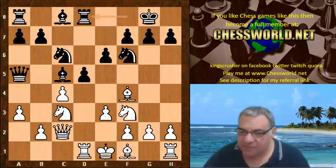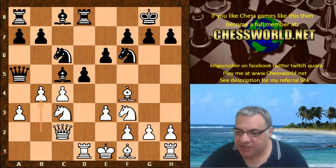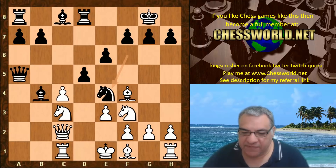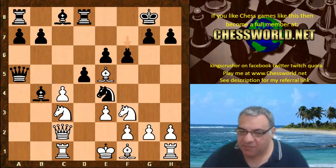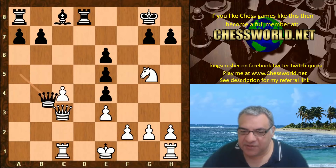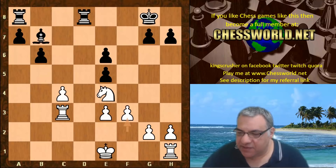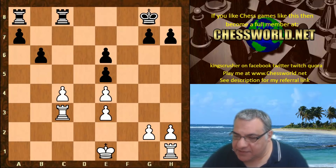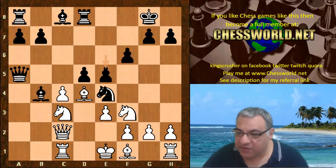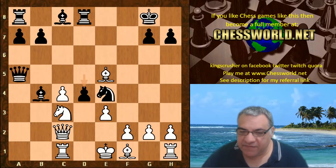Magnus actually plays Bishop e2 here — he's not tempted by trying to fork the Queen and Bishop with b4, which is quite sharp. b4 Knight takes is possible, Bishop takes with that nasty pin on c3, and then even more pressure on c3. If Bishop e5, then f6 and black is getting the piece back with interest. Bishop d3 — black just gets the piece back with a nice advantage. If instead white is stubborn with Bishop d4, then e5 and black is doing really well after Knight takes, f takes — d4 is really dangerous.